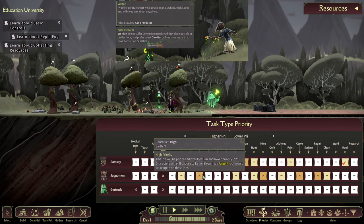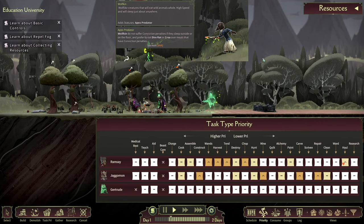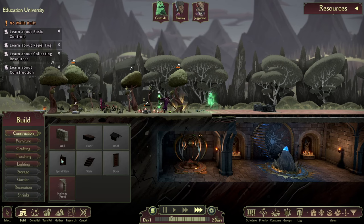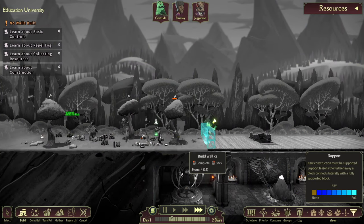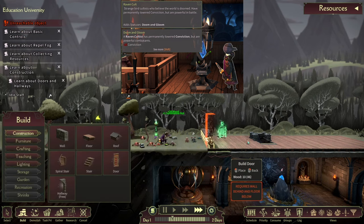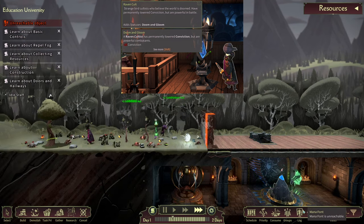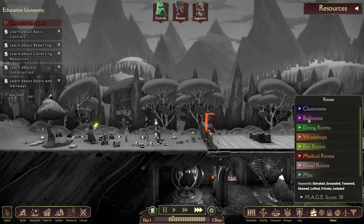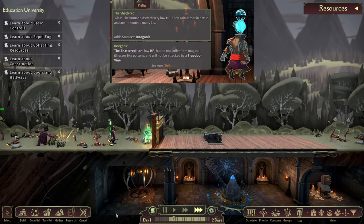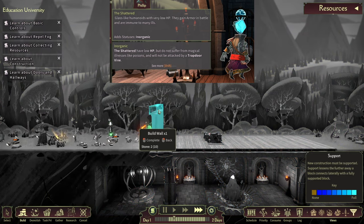Wolfkin have high speed and they'll eat wild rats. They also don't need a bed to sleep, although it's still a good idea to assign them a bed whenever possible. Later on in the game, you'll unlock the Raven Colt. They have considerably high power, but they also have permanently lowered conviction. The Shattered have very low HP but start the battle with armor. They're inorganic and are immune to certain debuffs.